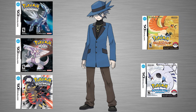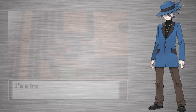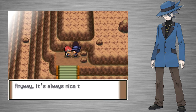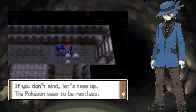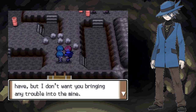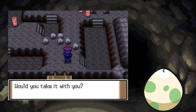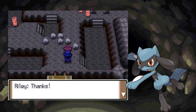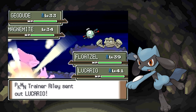Riley has appeared in all of the Generation 4 games, but his main appearance is in Diamond, Pearl, and Platinum. In those games, the player first meets Riley on Iron Island, where he says he is training. In Pokémon Platinum, he gives the player the HM for Strength before going into the Iron Island Mine. Once inside, the player can team up with Riley and battle trainers, eventually coming across two Team Galactic Grunts. After beating the Grunts, Riley offers the player a mysterious egg, which when hatched turns out to be a Riolu — a fitting Pokémon, as Riley himself uses only a Lucario in battles on Iron Island.